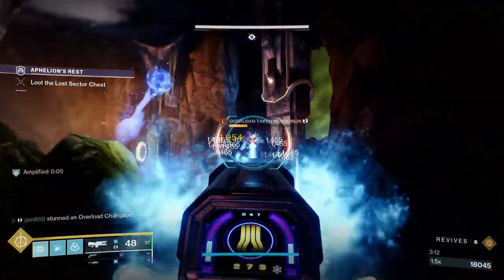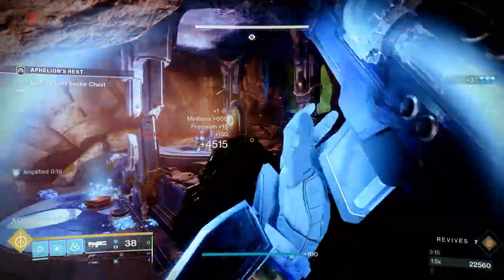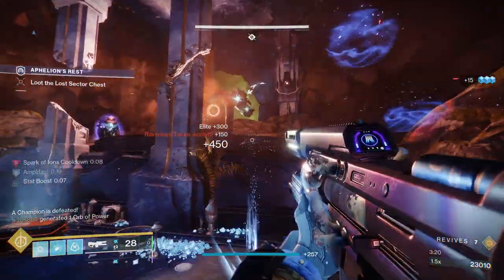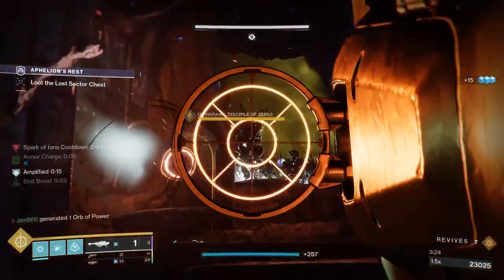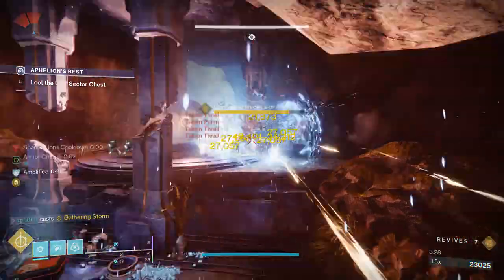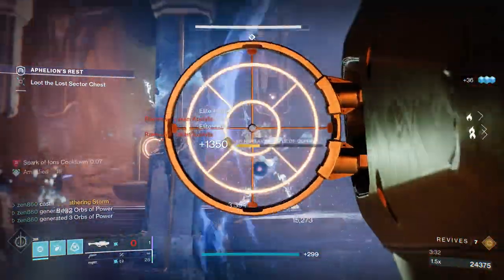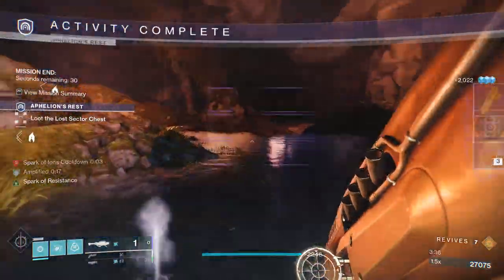Fighting the Overload and boss together would be quite annoying, especially with the Overload hitting you with the slow effect. The slow effect combined with the boss's damage is enough to completely wipe you — the boss can melt you very quickly. But the boss is now spawning, so we're going to start throwing our rockets at it. There's a bunch of adds surrounding the boss, so our rockets combined with our super are clearing them out. And just like that, we have cleared the Lost Sector.